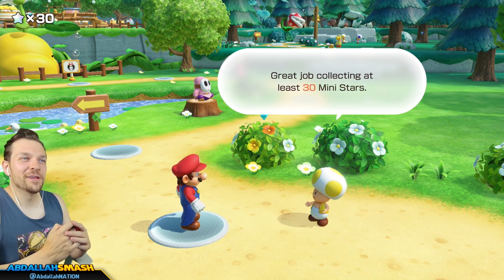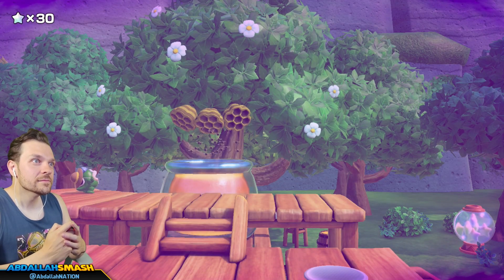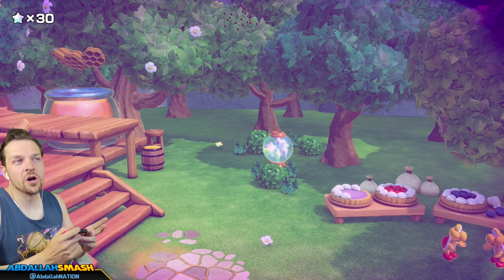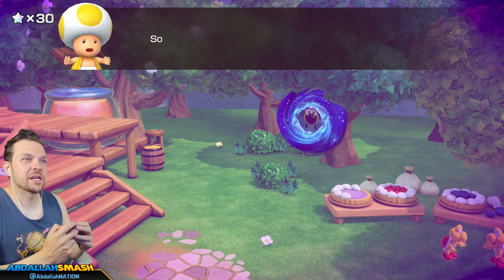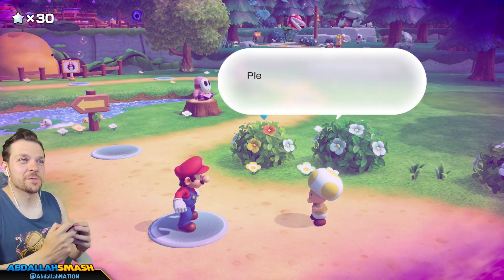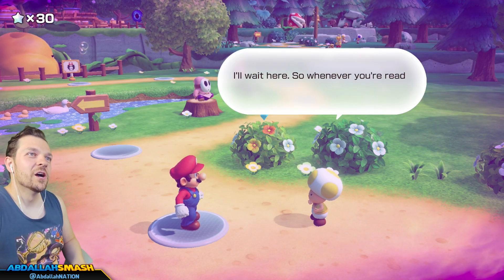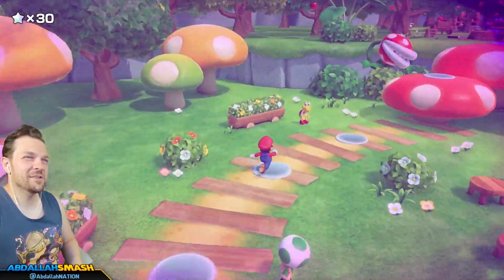I'm not ready, Toad — I'm not ready at all. Thank you for all your help. Great job collecting at least 30 mini stars — I'll show you the next board. The sky's getting dark... I know Honey Queen — she was my favorite character in Mario Kart 7. Oh, the mini stars have been nabbed again! This time it was Mega Sting Bee. Please battle Mega Sting Bee and get the mini stars back — we can't finish setting up the venue.